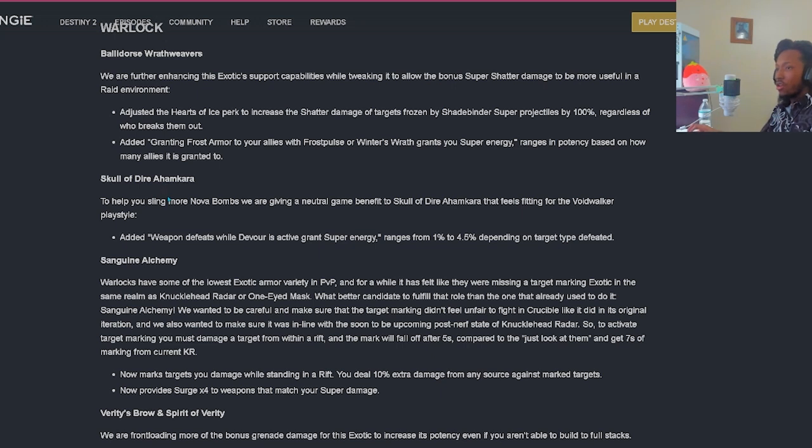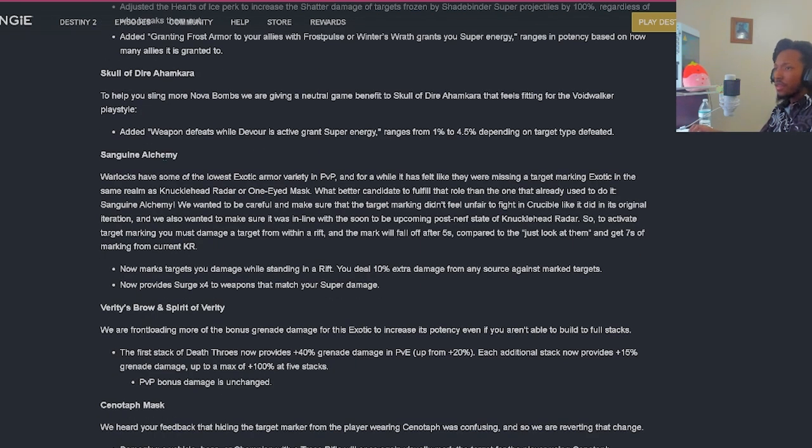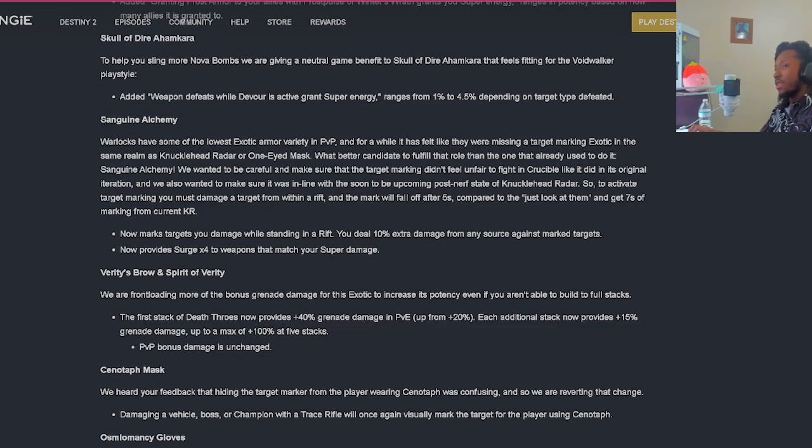Skull of Dire Ahamkara: to help you sling more Nova Bombs, they're giving a neutral gain benefit that feels fitting for the Voidwalker playstyle. Added: weapon defeats while Devour is active will grant super energy, ranging from 1% to 4.5% depending on the target type defeated. You'll pretty much always have Devour up as long as you're getting kills to keep refreshing that timer, so supers are going to be plentiful.